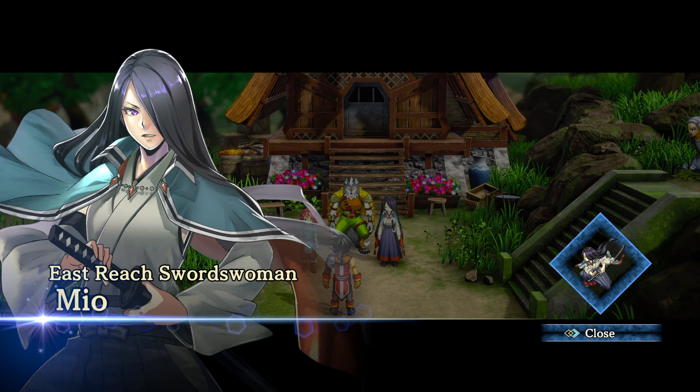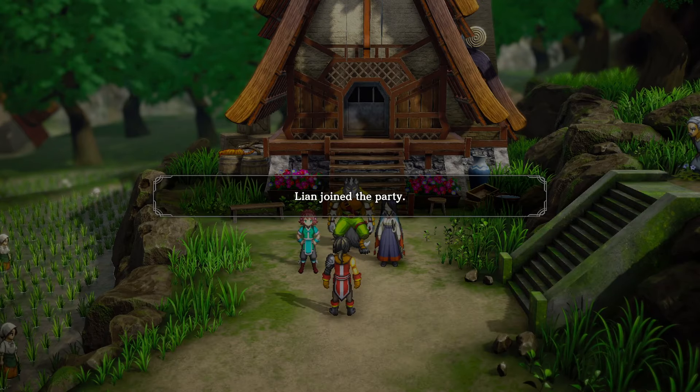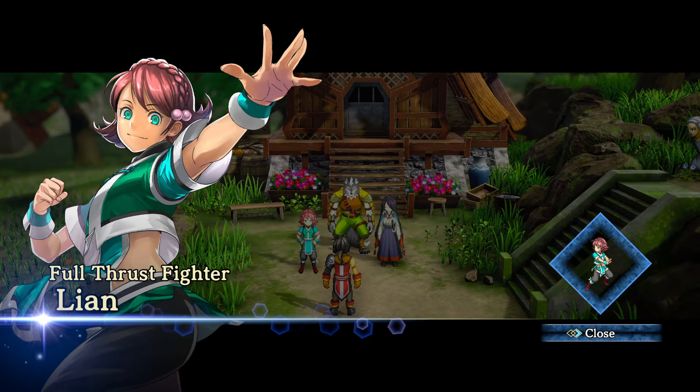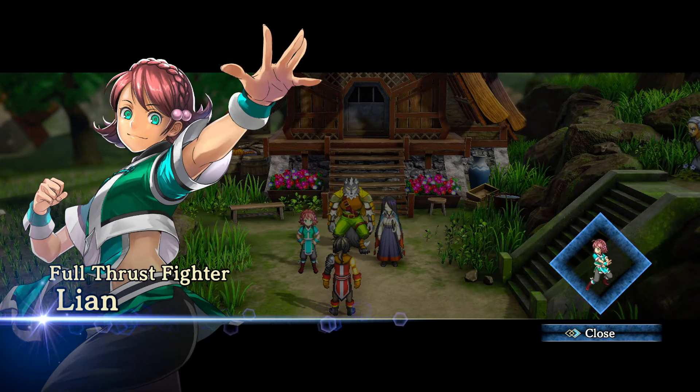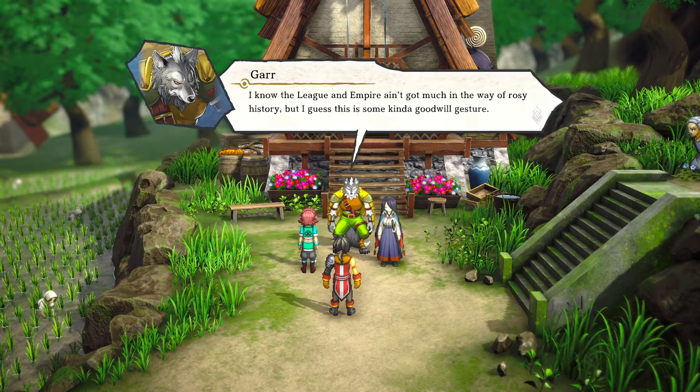Lian — or Boss, if that's easier — joins as 'Full Trust Fighter,' a martial artist. I've always loved martial artists in games. The team discusses working with the Empire. Gar acknowledges the League and Empire don't have rosy history, but this seems to be a goodwill gesture — though when a politician shows you something with one hand, it's the other one you've got to keep an eye on.